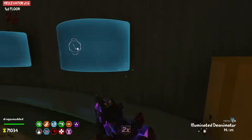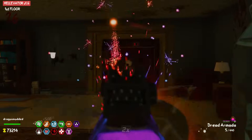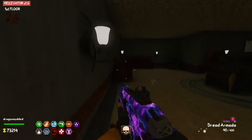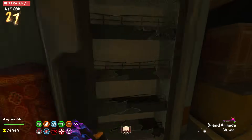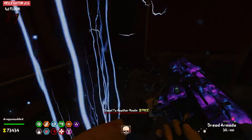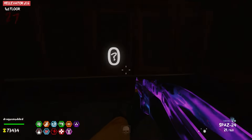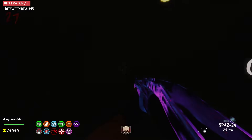Upgrade that. Okay, is there anything more here? There's a Galil, there's a rocket shield. Nothing here on this floor. Travel to another realm — let's go. Down the elevator, between realms.